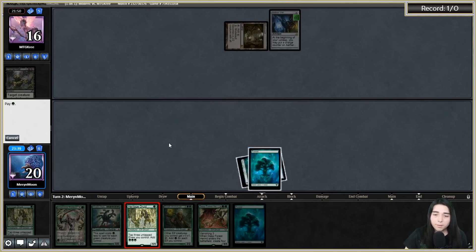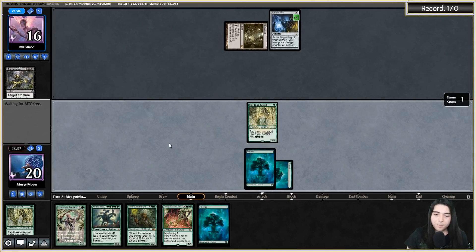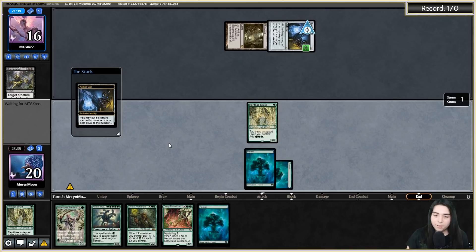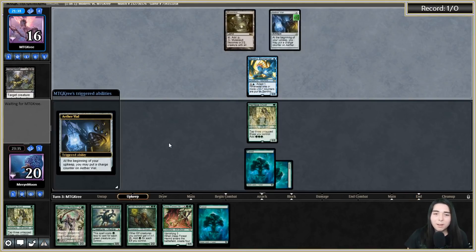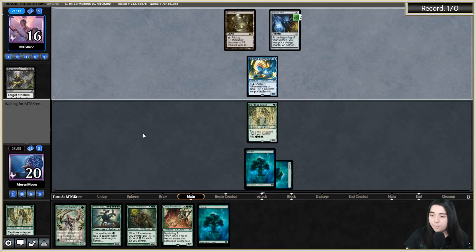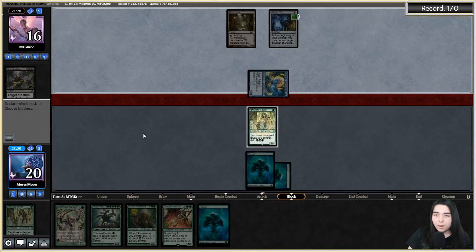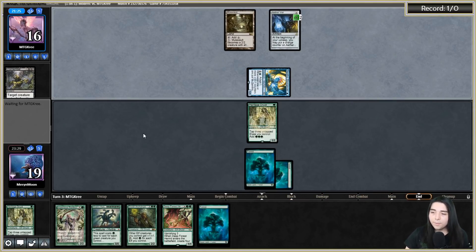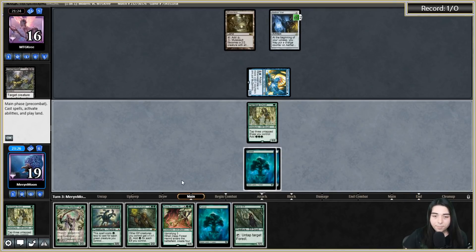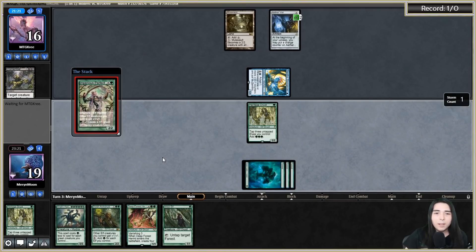Always start with Arc Druid I think, although I could go Imperious Perfect to start making more bodies - not an awful idea. The neighbors are watering their grass, that's the loud noise in the background. No canopy lands because Arbor Elf needs forests and I want it to be consistent, plus we're going for budget. Because I drew Arbor Elf, I'll go Imperious Perfect - next turn I can tap it to make an elf, play an elf, tap all three dudes to play Arc Druid.